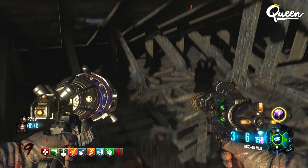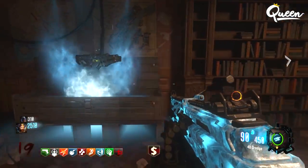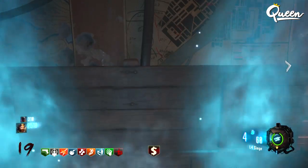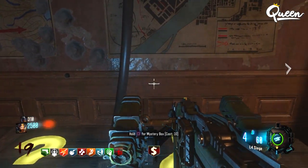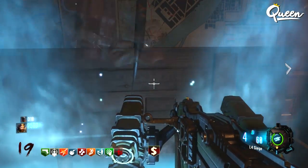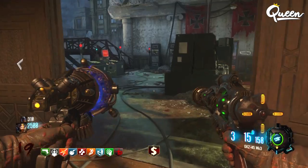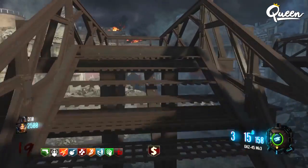If you have more players in your game and you want the third and fourth player to have the ray gun as well, just have the two people that have the ray guns get on the dragon and have one of the other players spam the box again. Use fire cells — that's very helpful. While they're in flight, just hit that box as much as you can and you should be able to get the ray gun again for the third player.